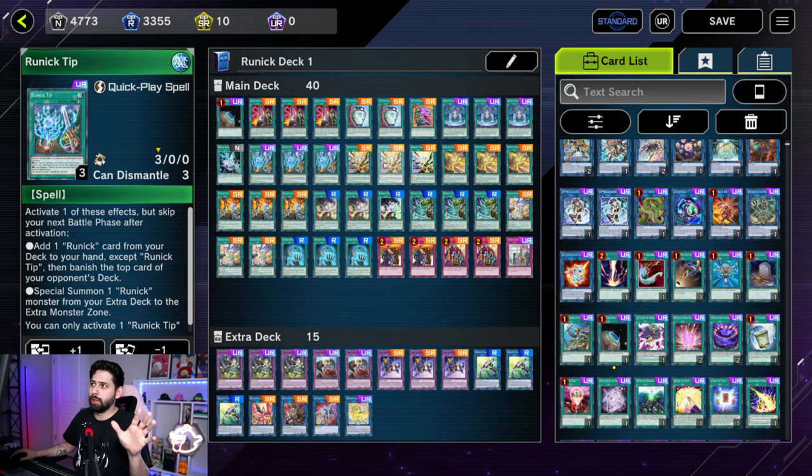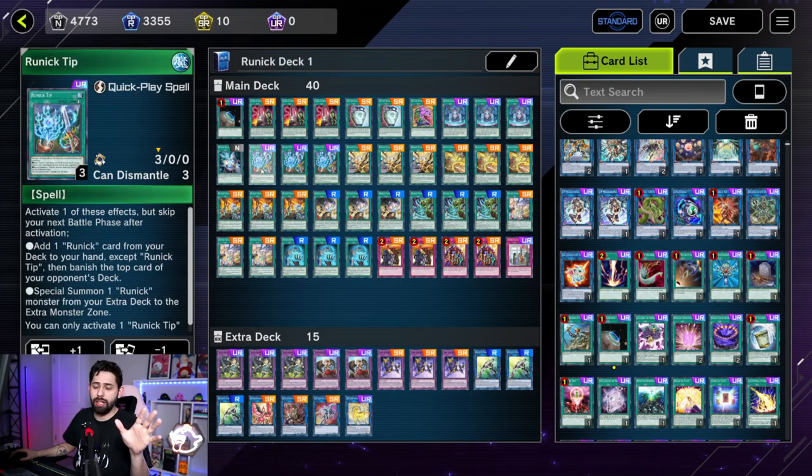Three Runic Tips — this is your searcher card. It lets you add any Runic card from your deck and banishes one card off the top of their deck. I should also mention: all of the Runic cards going forward have a secondary effect — you can choose one or the other — that lets you Special Summon a Runic monster from your Extra Deck onto the Extra Monster Zone. So you can only have one out at a time, but they can be combo starters or defenders. The primary effect of Runic Tips is just to search any Runic card.